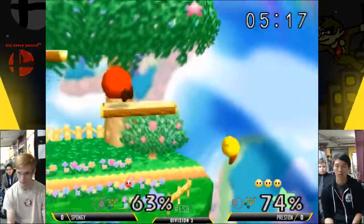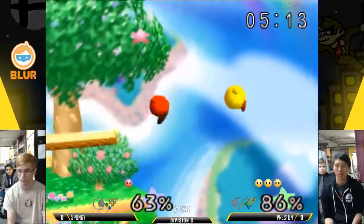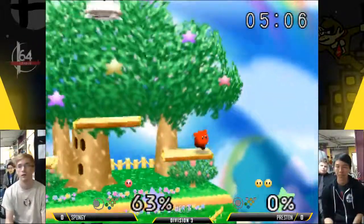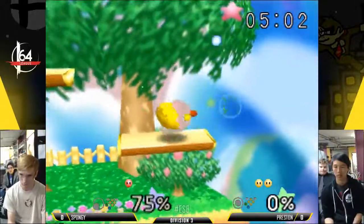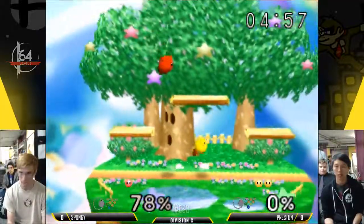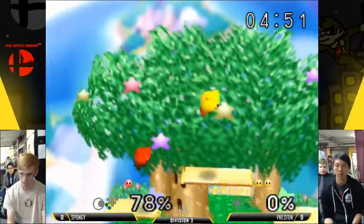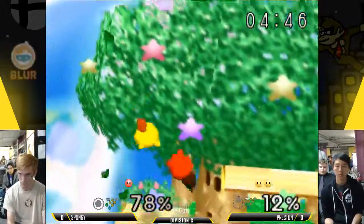Nice follow-up. He's got him off stage. It's pretty hard for Kirby to edge guard Kirby. Preston dropping really low there and not getting the sweet spot — those are the two no-nos of Kirby recovery, especially against Kirby and Pika. Characters that have a really good down tilt, it's hard to drop low like that and make it back. And if you don't hit the sweet spot, there's just so many options you have to cover with that linear up-B that Kirby has.